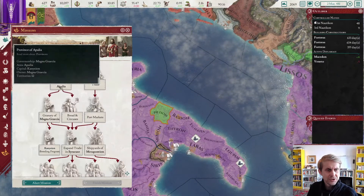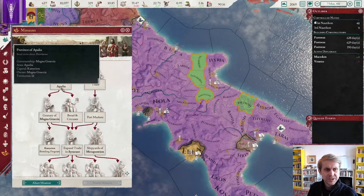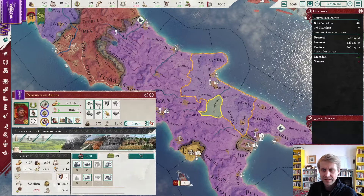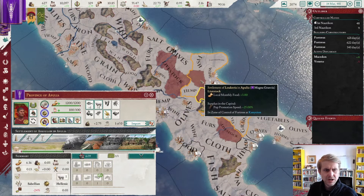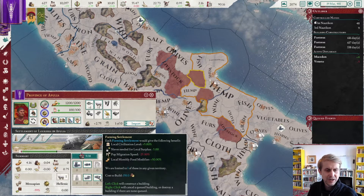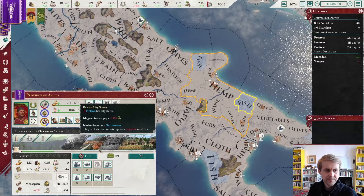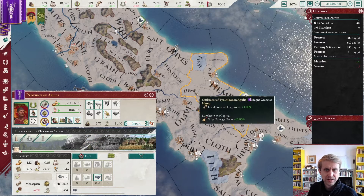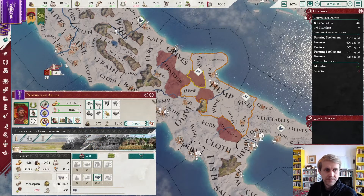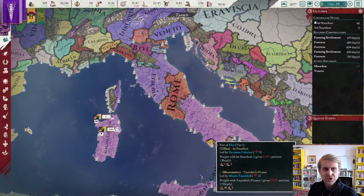Religious advances — yay. We need forts in both of these provinces — really not the most efficient use of money, but it is six citizens, so it adds up. We may as well then check our tech — almost to oratory, then we'll start thinking about what to do with those inventions. We do need to move on to the Fruits of Apulia mission and start building farming settlements in all food-producing regions of this province. The food is here, here, here, here, and lastly there.